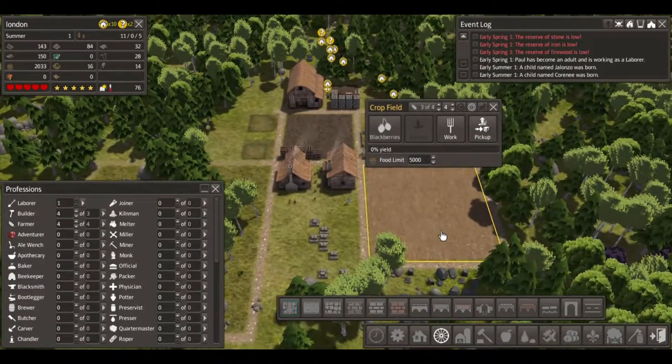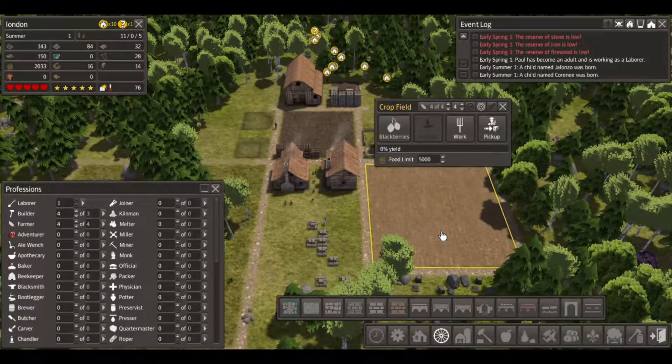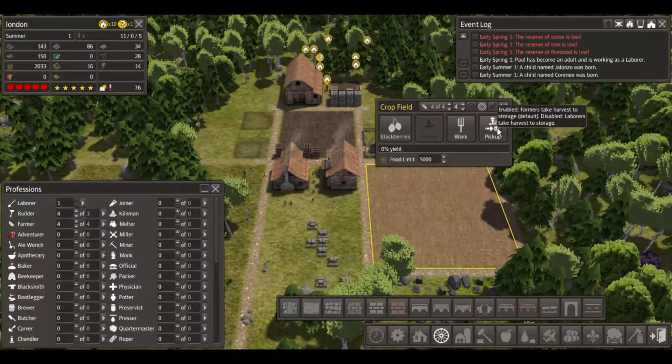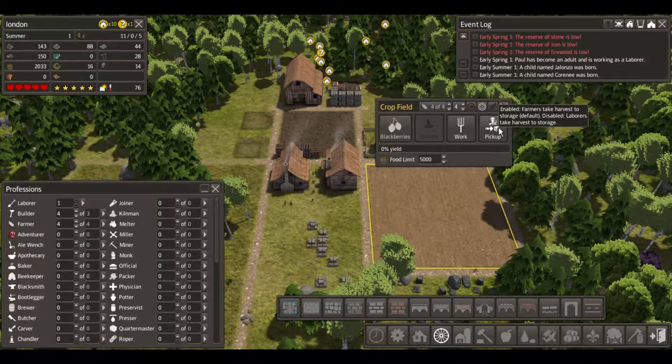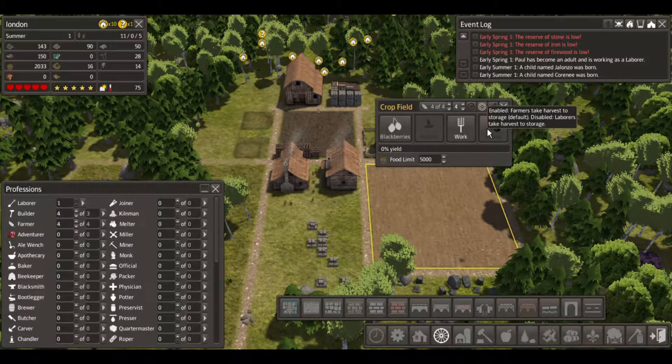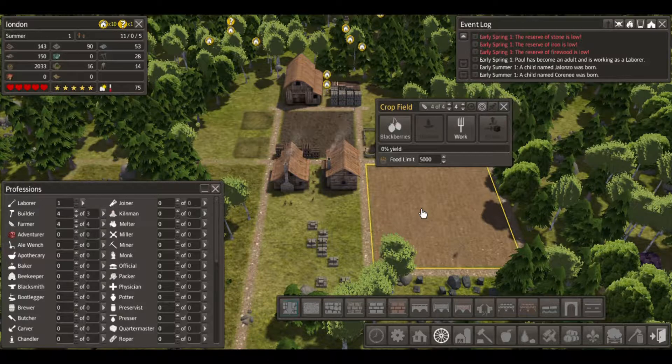Unfortunately they're not gonna be doing anything else. Enable farmers to harvest storage - by default it's disabled, so I just enabled it. It's summer so they won't be doing anything anytime soon.